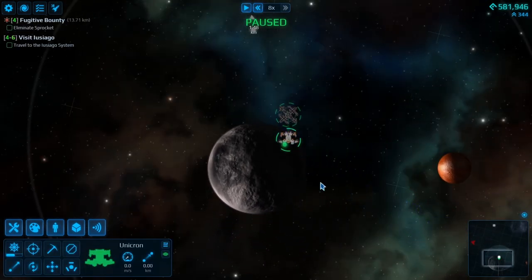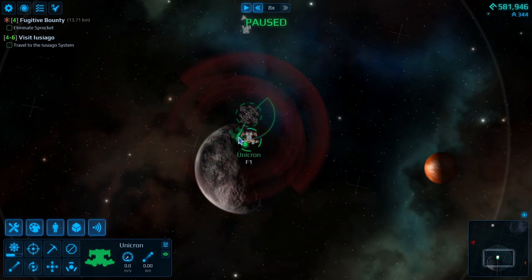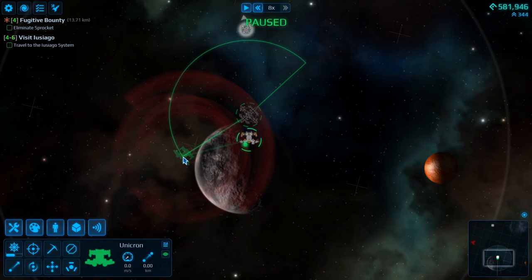Now, to the tip. I didn't know this — this is so awesome. Say if you're trying to attack a target, you can hold your right click and then you can just position your ship to wherever you want, as long as you have the thrust for it. That's one of the reasons why things were face-hugging me so much — I didn't have the reverse thrust, so I wasn't able to get away from them.